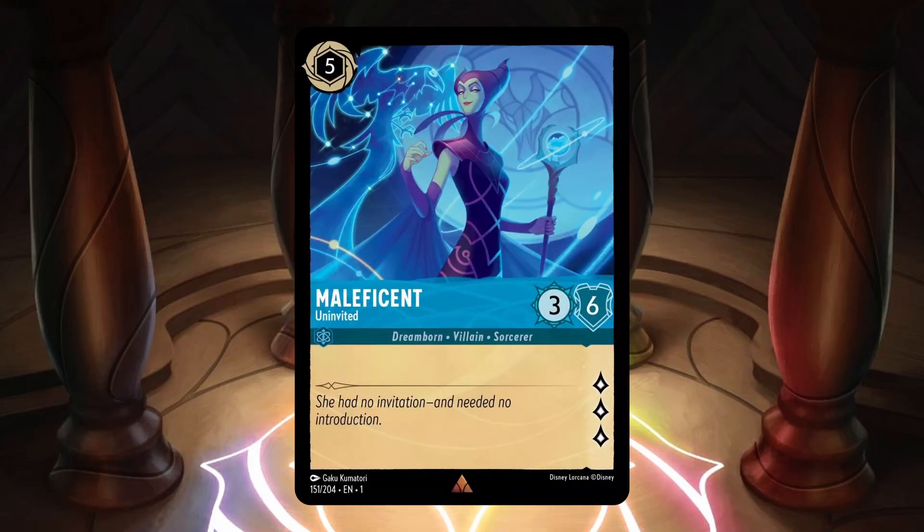Next we were shown the absolutely beautiful Maleficent Not Invited — a sapphire inkable 5 cost with 3 strength, 6 willpower, and 3 lore. She's a rare vanilla card with the traits Dreamborn, Villain, and Sorcerer. This has to be one of my top five overall cards right now. The art is phenomenal, and she's just a really solid card. In sapphire where you have a bunch of ramp, you can easily get this card out on turn 4, and questing for 3 lore every turn adds up fast. Your opponent is likely going to have to use more than one character or a removal spell just to get rid of her, and every turn they don't, you're gaining another 3 lore.